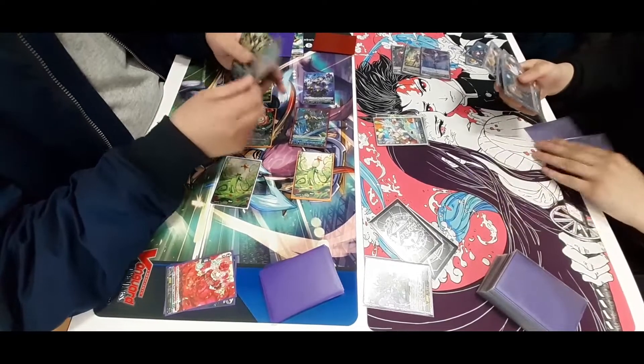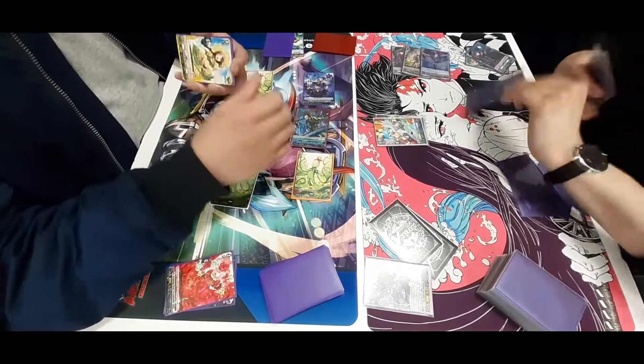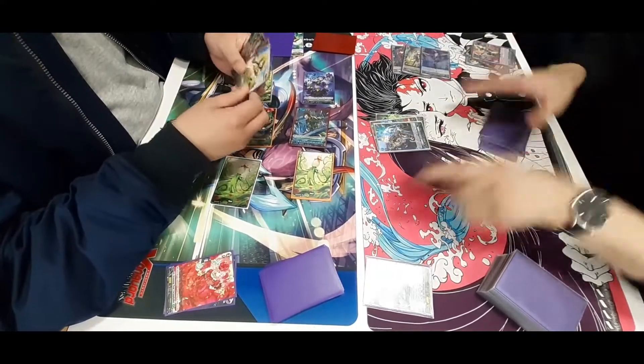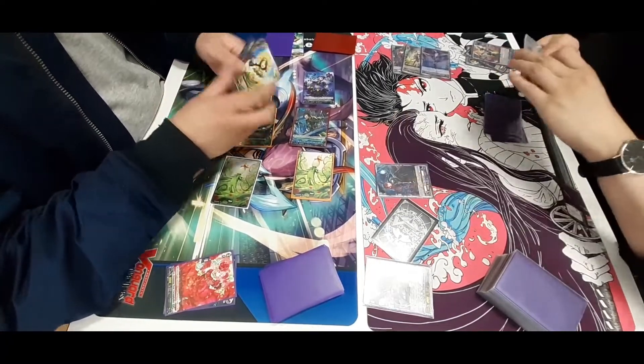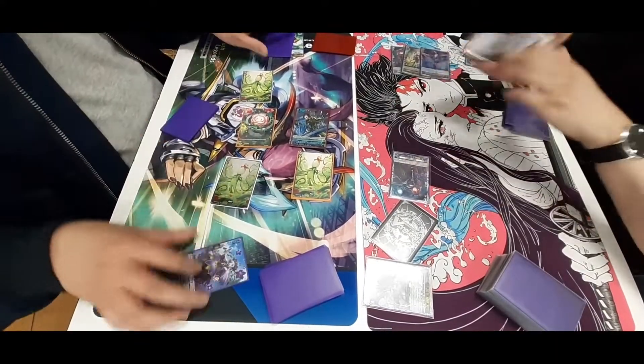The Barrow player is deciding which card to discard for their ride line. They discard a Barrow Magnus right into the Grade 2, call down a Grade 2 rearguard, and swing at the rearguard.